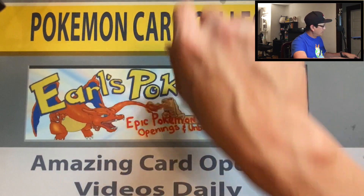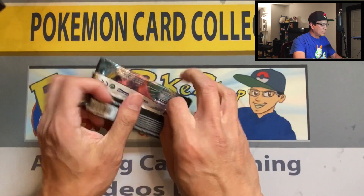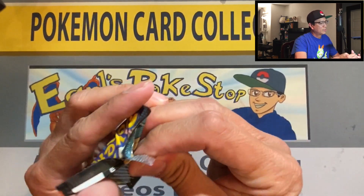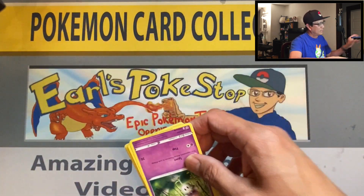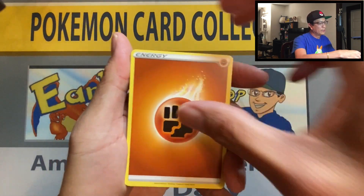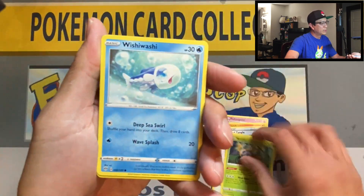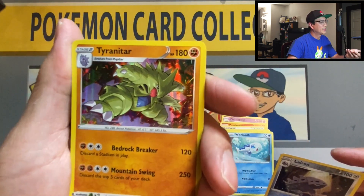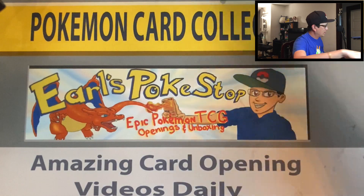Down to our last six packs. Fighting energy, poltergeist, combusken, Glimwood Tangle, morlull, toxel, skiddo, rollout, wishy washy, Galarian — reverse solo Tyranitar. That's actually one of the most beautiful holo rares in this set — Tyranitar holo rare guys. Down to our last few packs.